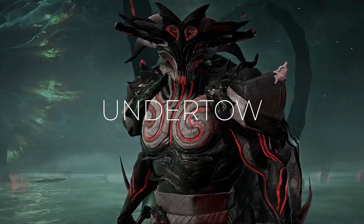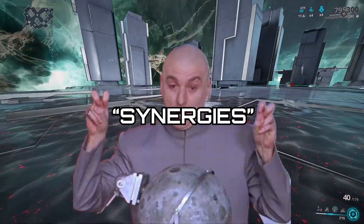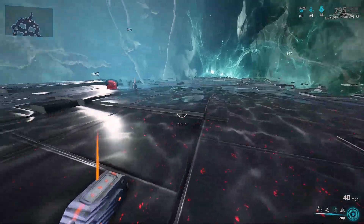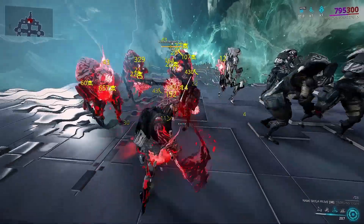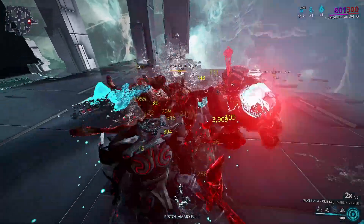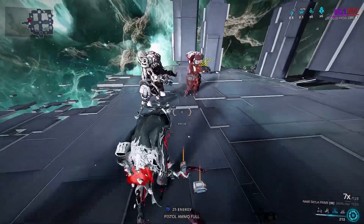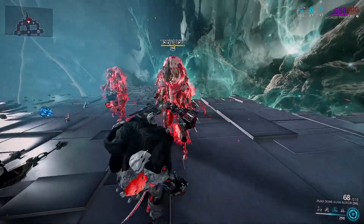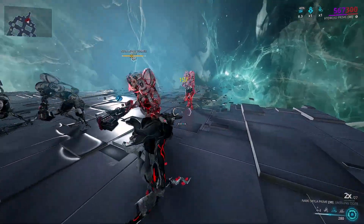Ability number 3, Undertow. Now Undertow has a lot of interesting synergies, or rather quirks. Hydroid turns himself into a puddle of water, sucking in all enemies who dare to come in contact with it. When quick casting Undertow on and off, enemies are susceptible to ground finishes because they get knocked down. However, this doesn't always work and especially doesn't work when you proc enemies with a fire status first, meaning it's unreliable and I wouldn't recommend using it.